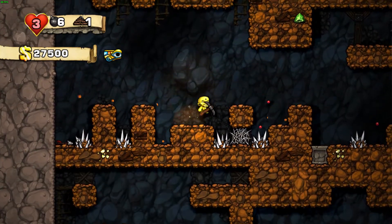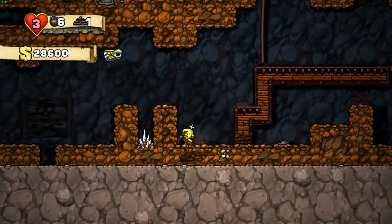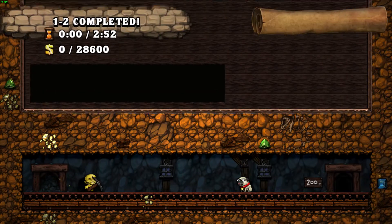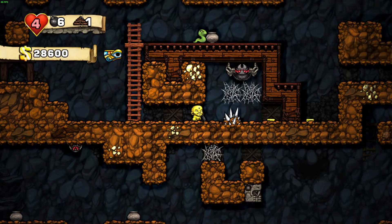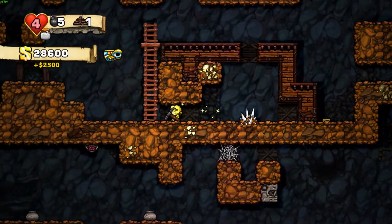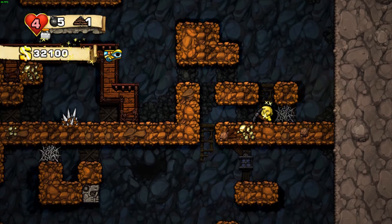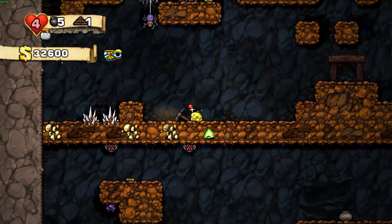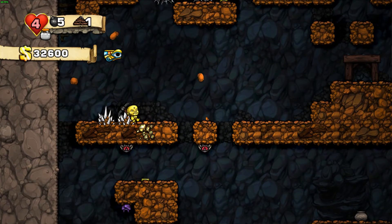Okay, I was planning to jump on it up there. I could have gotten more from this level but I'm just going to get out of here. Oh, spider — perfect bomb. It doesn't look like we're going to get 100,000 by the end of the mines, but we're going to get a decent amount.